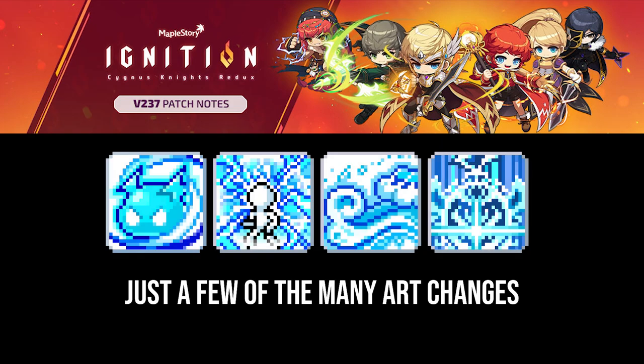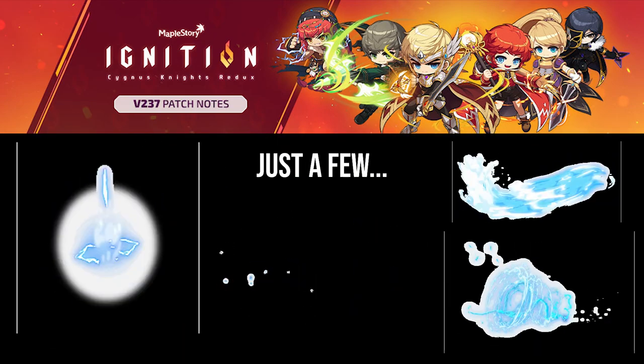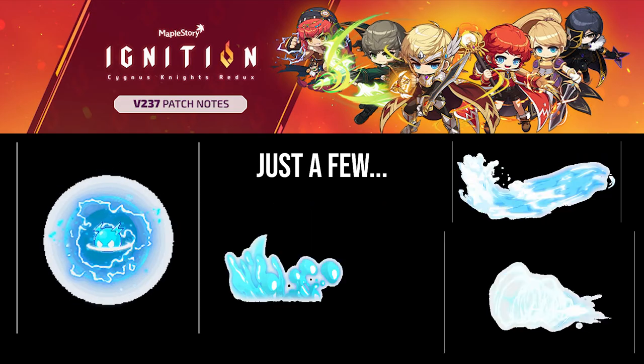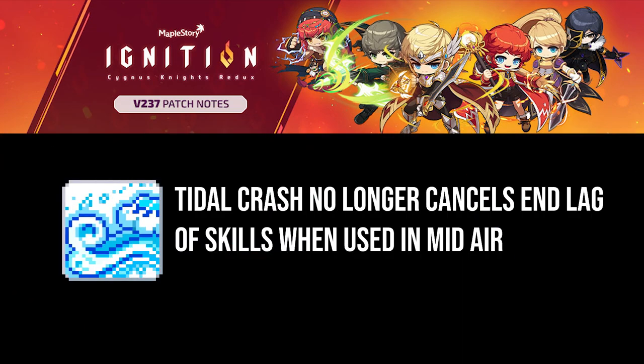We'll be covering Thunderbreaker skills starting from first job, but I do want to address some general changes. Overall, Thunderbreaker received numerous animation changes across most skills, but that doesn't mean these skills were altered in functionality. In terms of functionality, cancelling skills in-air by using title crash no longer works, except for one skill.